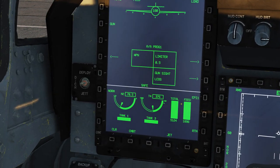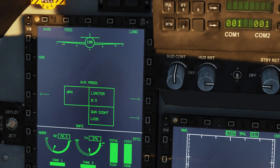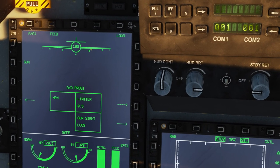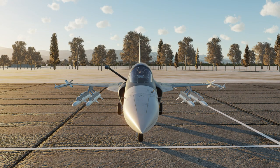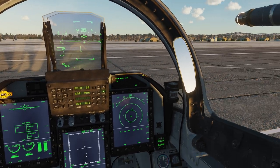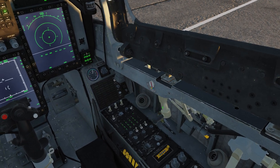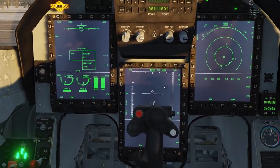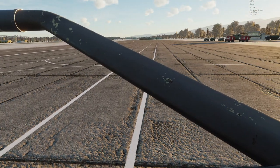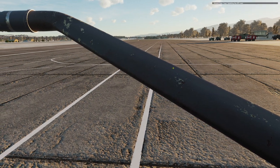If we look at the stores management again, you will notice that we still don't register our weapons — the plane doesn't know that you just hung weapons on it. So how do we fix that? Well, we open the canopy, move this one to blue and open, go to communications, ground crew, update DTC data, and update data.